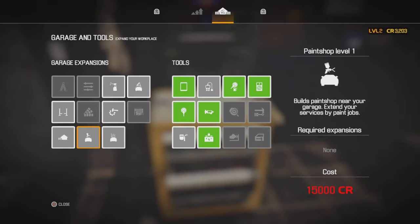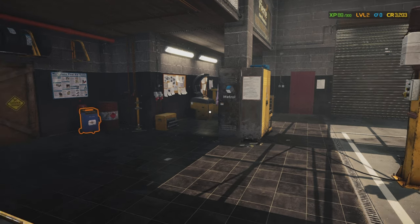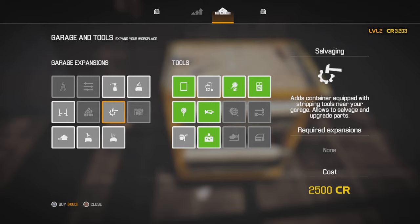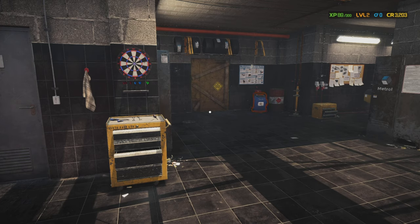In the top right-hand corner you've got your XP — that's your leveling up, we're level 2 — you've got your credits, and then you've also got the blue thing with a little cog. That cog is for scrap. If we go in here you can buy the salvaging, which adds a container equipped with stripping tools near your garage. It allows you to salvage and upgrade parts. Each part on the car has one, two, or three stars and you can upgrade them fully to level 3.